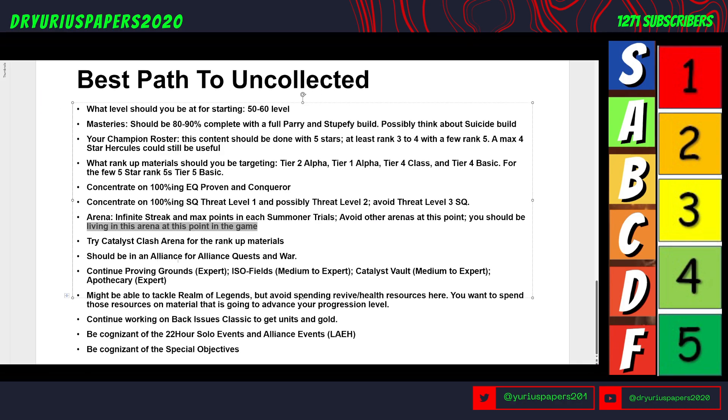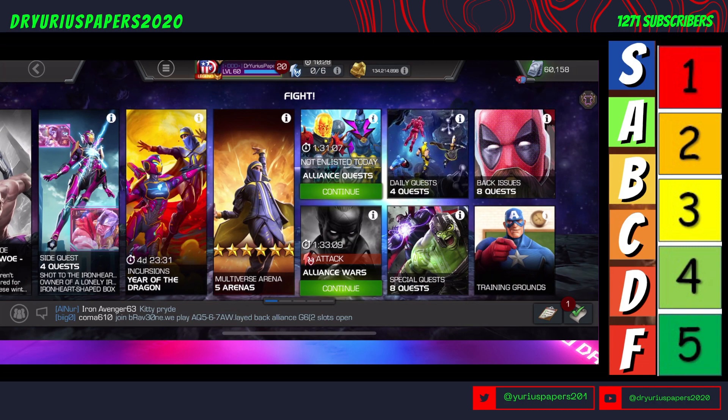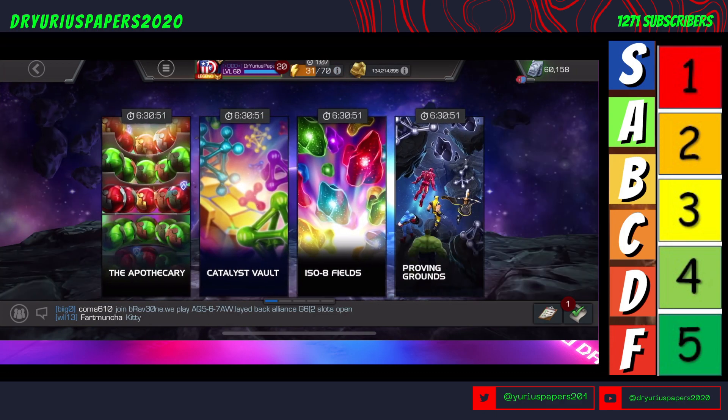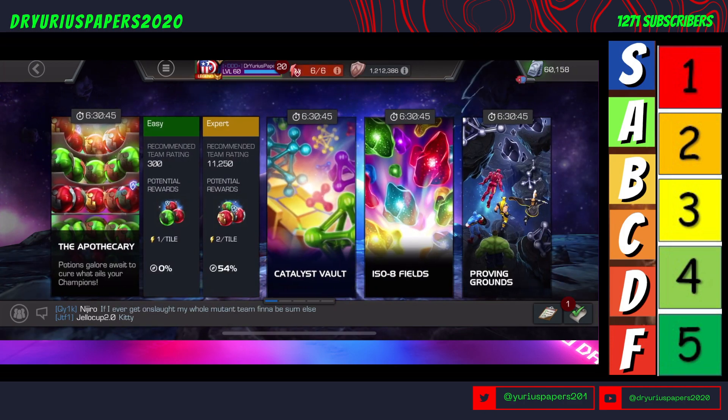You should be in an alliance for Alliance Quest and Alliance Wars. Continue Proving Grounds at the Expert level, ISO Fields at the Medium to Expert level, and the Catalyst Vault and Apothecary both at Medium and Expert level. Those are found under Fight > Daily Quest. You can get ISO, Gold, Experience, Tier 4 Basic, Tier 4 Class, and a revive per day from those daily quests.